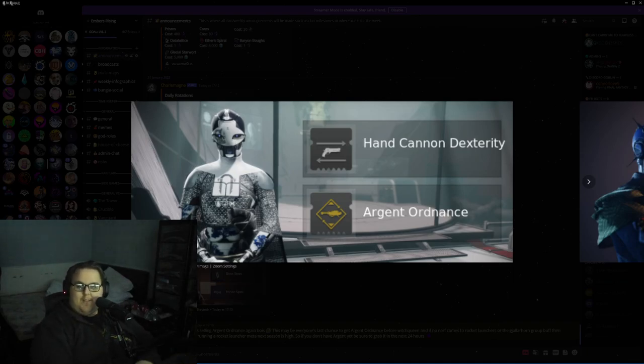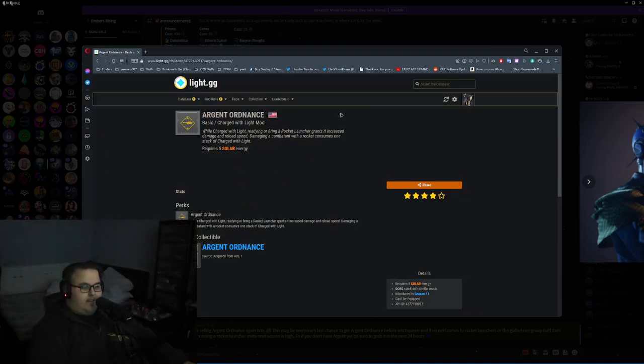Alright y'all, so quick PSA: ADA-1 is currently selling Argent Ordnance for rocket launchers, so definitely pick that up whilst you can, because this is the last time that you're actually able to get the mod from ADA or any of the vendors. And as we can see from LightGG,